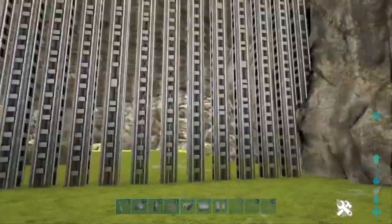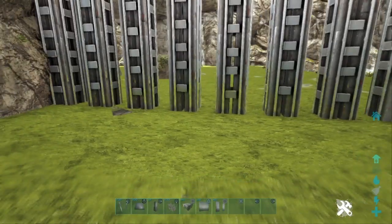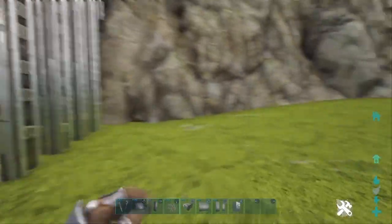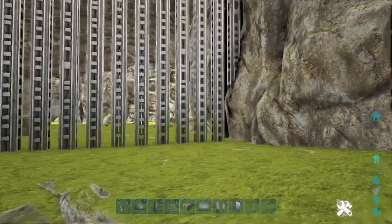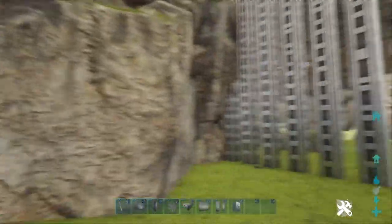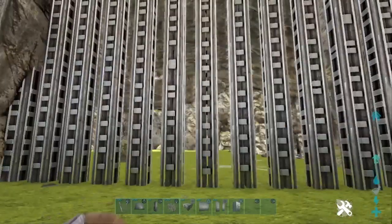So this is the actual wall itself. The next part might not be what you expect — it's vaults. If you've ever seen any base tour, all my previous turret walls are just rows of ceilings with turrets on, going all the way up as far as I want it to go.